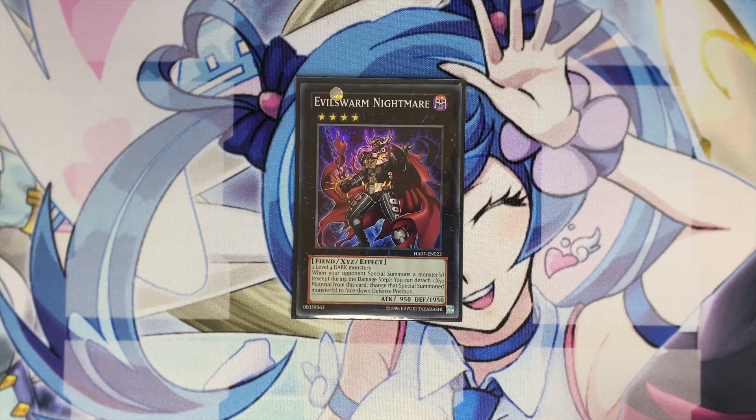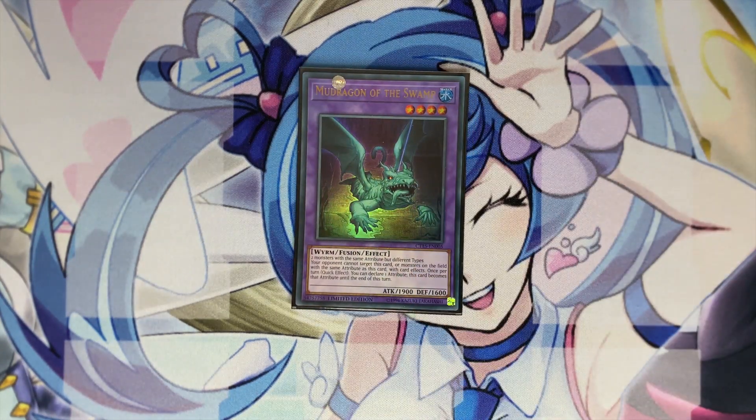For the fusion monsters via Instant Fusion, play one copy of Kaminari Attack — the Mad Dragon. You can change its attribute to dark so you can special summon Strangulaneus if you control a dark monster. You can also keep it on the field to make sure your monsters aren't targetable and all monsters with the same attribute are targetable for the turn, protecting your other cards from Effect Veiler or Impermanence.